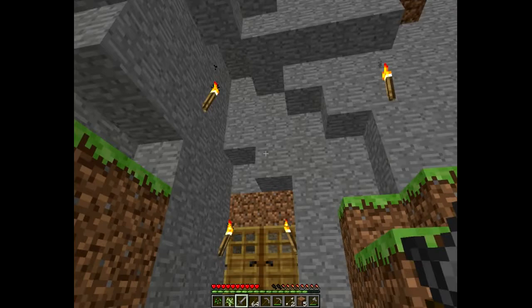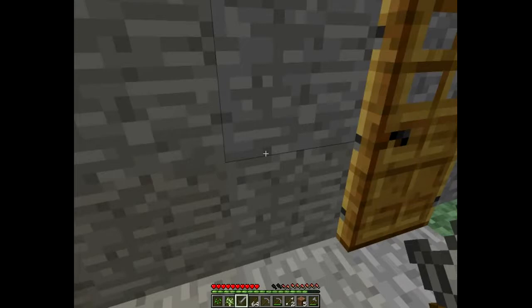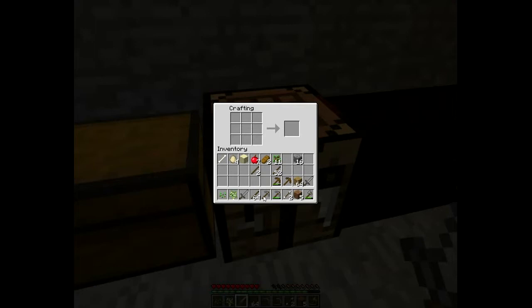So here's the home. I'm going to come in here and take my sticks. As you can see, when you take six sticks it creates two fences. So I am going to try to create as many fences as I can.